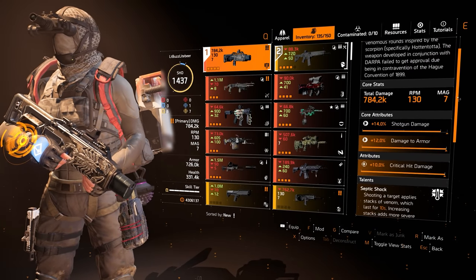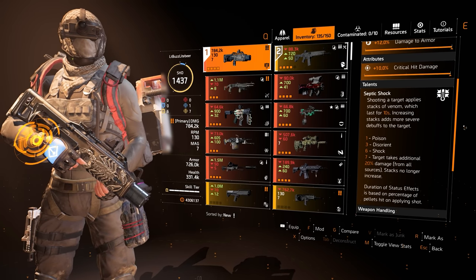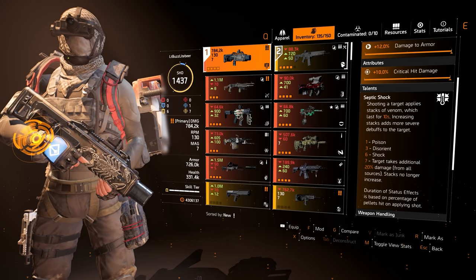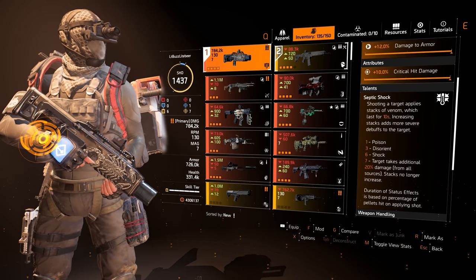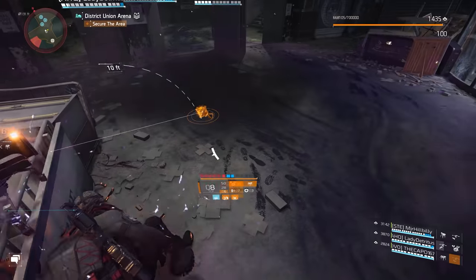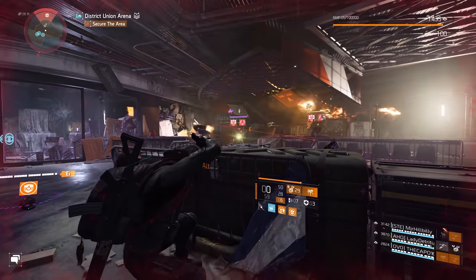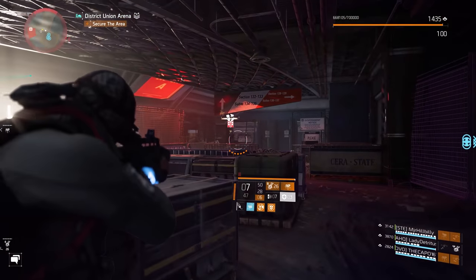For this build my primary weapon is a shotgun, and what better weapon to use than the exotic Scorpio. This weapon is available on the normal reward track for Season 4 at rank 55 and is ideal for this skill support build. Septic Shock is an insane weapon talent, especially at the 6 and 7 stack bonuses of shock status effect and then that plus 20% additional damage from all sources. Since I am using Opportunistic, I need to use a shotgun or marksman rifle to apply the plus 10% amp damage marks, so I try to get in close with the Scorpio and blind fire over cover to apply all those status effects and the amp damage marks.